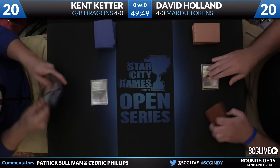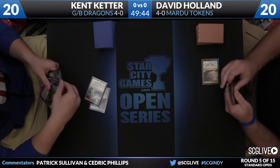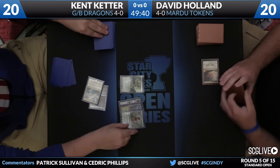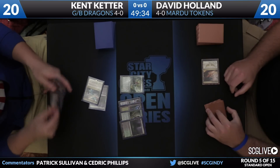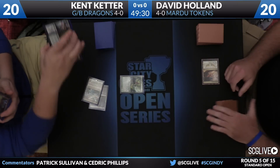A Temple of Malady is how Keter's going to start things here as we are underway in round number five. David Holland with a copy of Nomad Outpost. For Kent, he'll play a copy of Satyr Wayfinder. Final count of lands is one — Deathmist Raptor, two — Temple of Malady is three — and an upland forest is number four. So we'll see what land Kent wants to take off the Satyr Wayfinder, but you can already see the graveyard synergies getting to work.